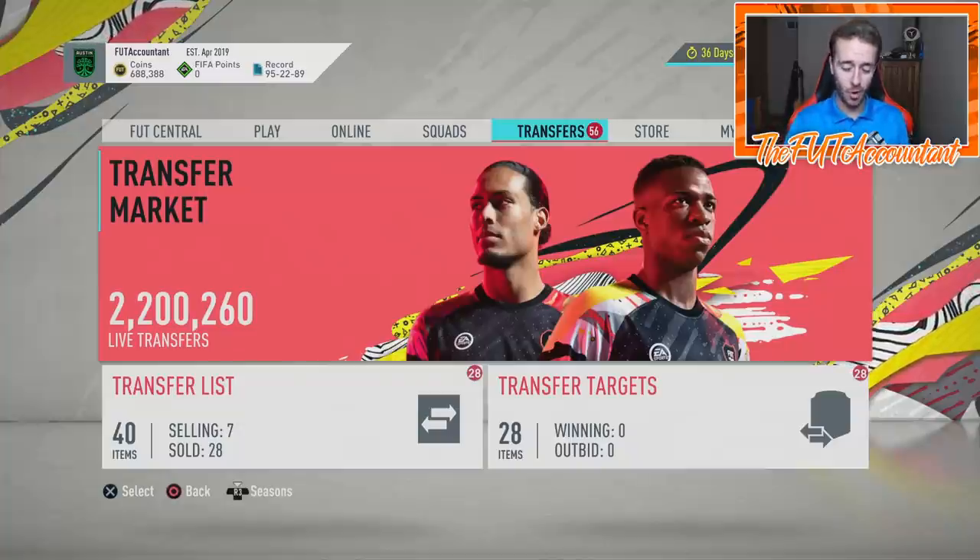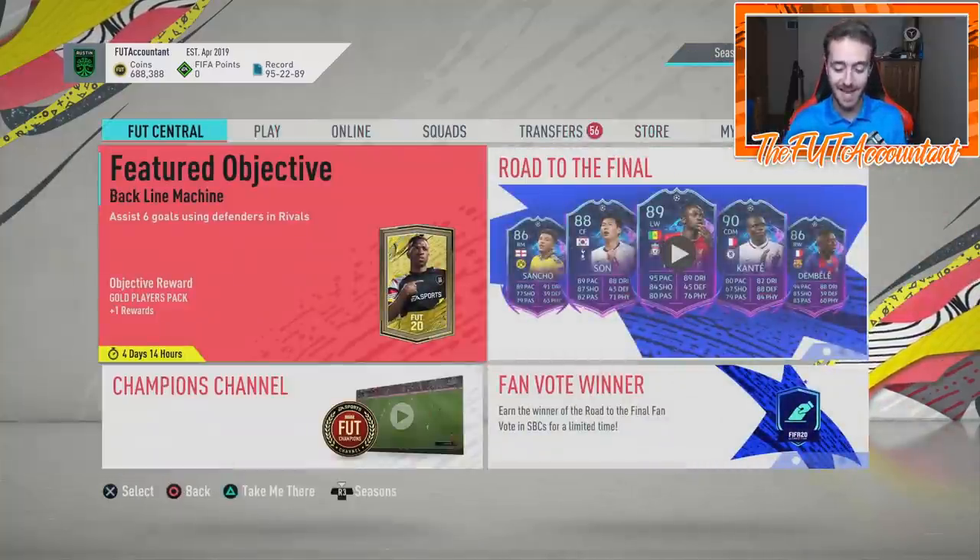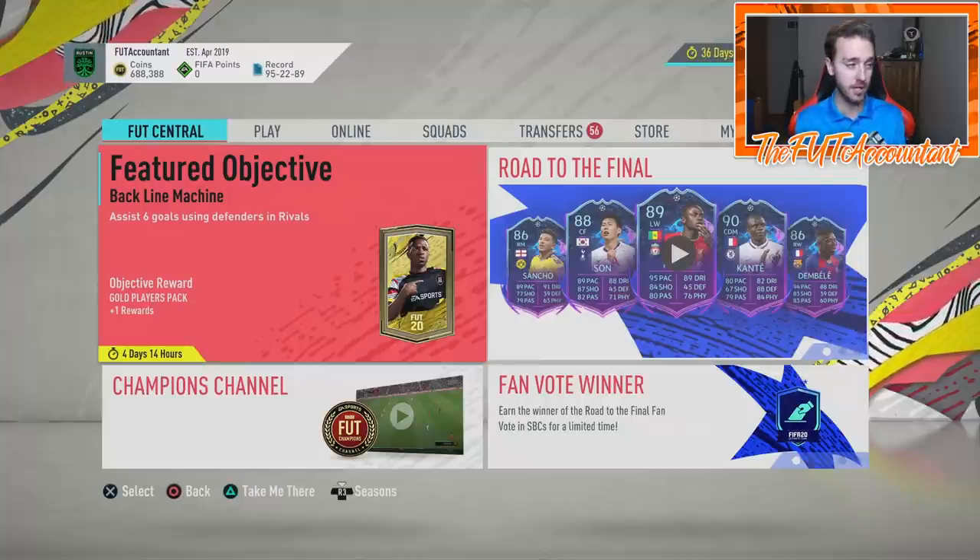Hey guys, it's Nate, aka The Foot Accountant. Welcome back to the channel — oh baby do we have some big time information to talk about right now today in FIFA Ultimate Team. Just literally minutes ago Footwatch, which is a very reliable source that knows the code of the card designs and the packs that go into FIFA Ultimate Team, has just tweeted out a new card design and some pack code that we need to take a look at, because this has huge implications on the game for this weekend during the Road to the Final promo and through the rest of FIFA.